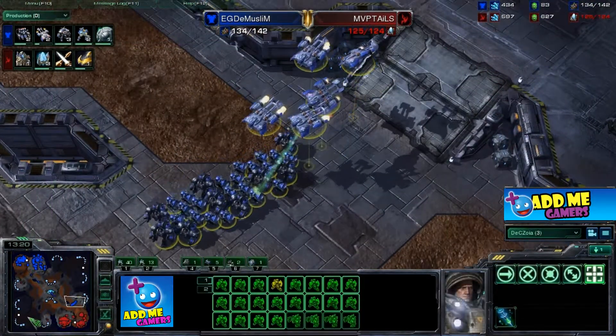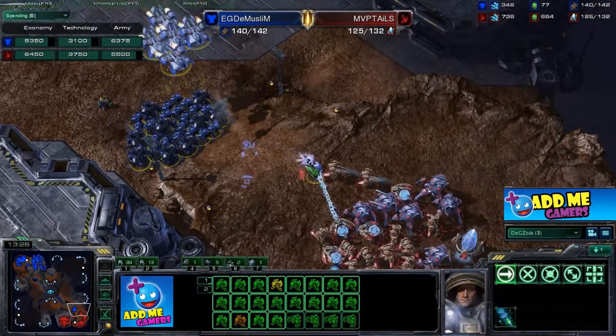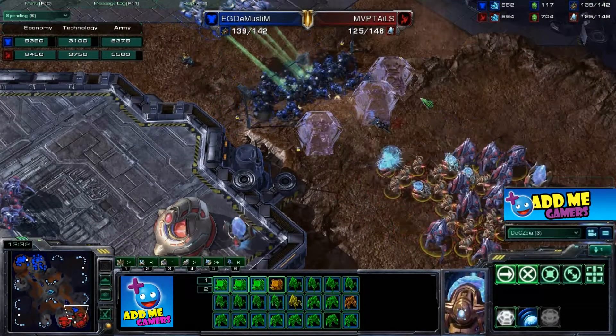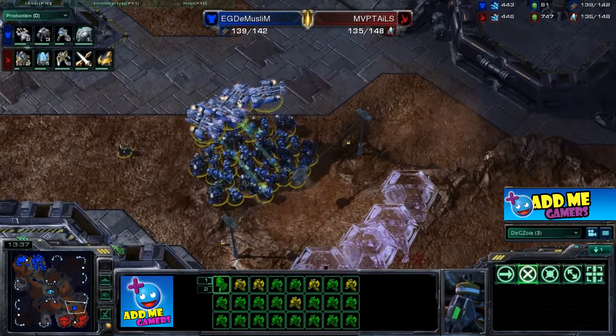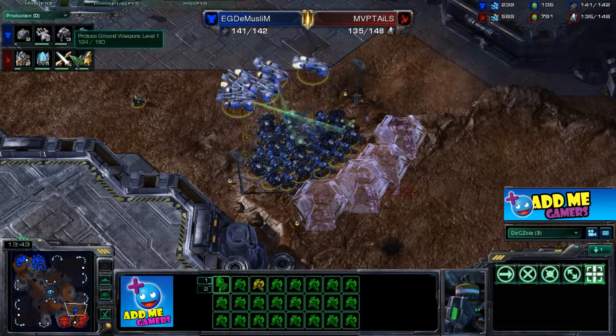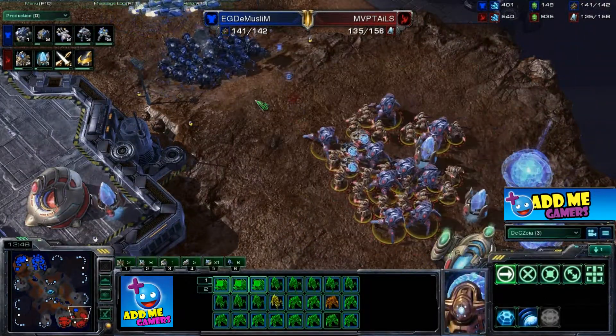The Muslim might be catching up resource-wise but he's not there yet. He's pushing in, but a very nice force field from the sentry forces the Muslim to hold back — he has no choice but to wait for the force fields to drop. All that time MVP Tails is warping in more gateway units as quickly as possible, and two more gateways come online.